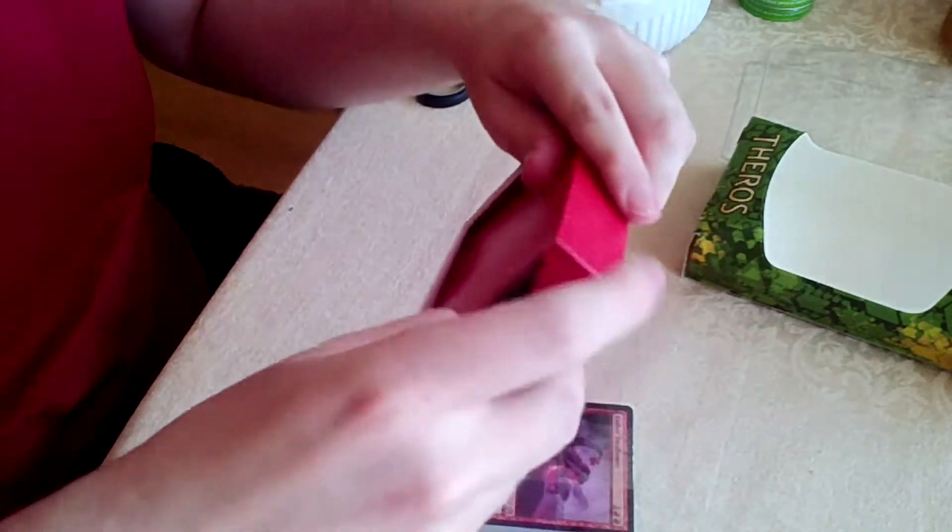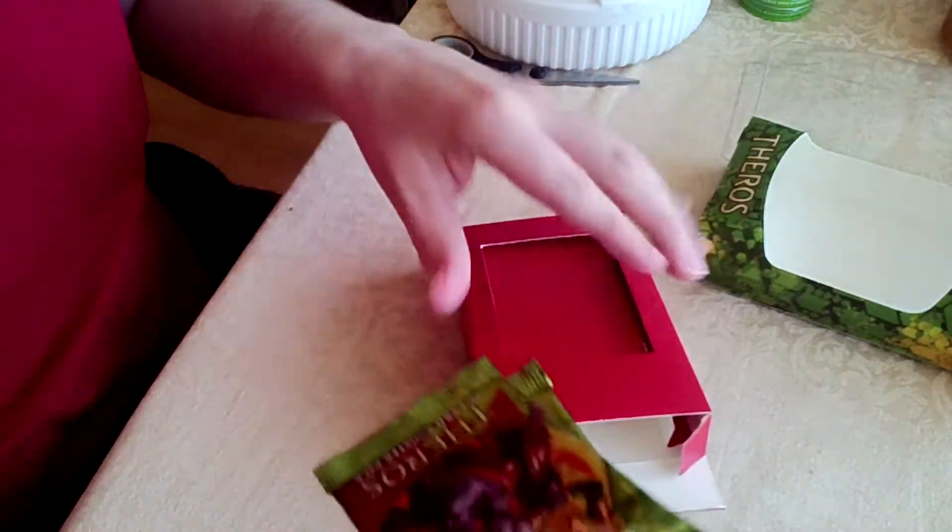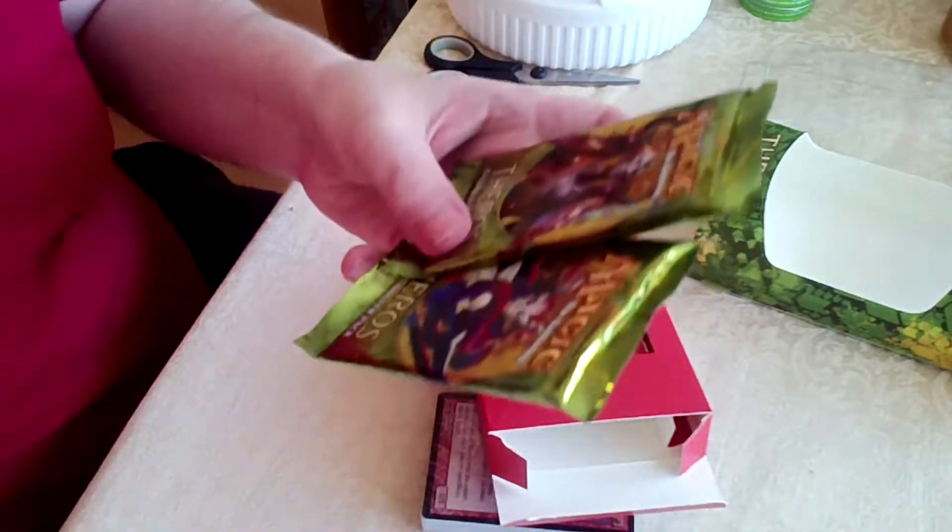This Ember one here is monstrosity 3. If you pay 5 colourless mana plus red, it gets +1/+1 for every monstrosity number that it is. And in here will be the starter set and the booster packs. And that's my dog growling as it fights with the other one.